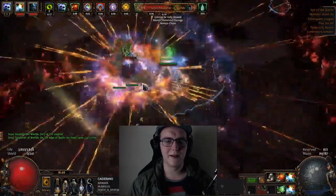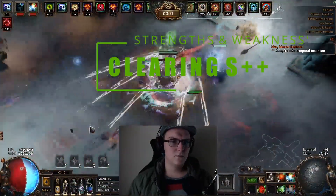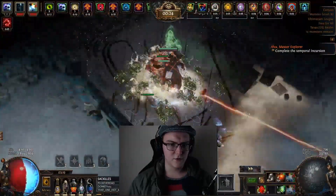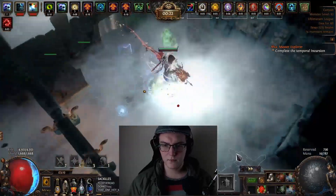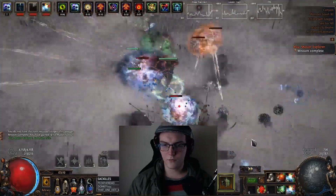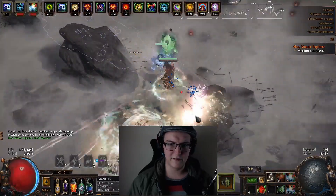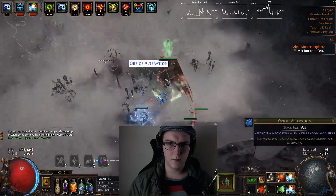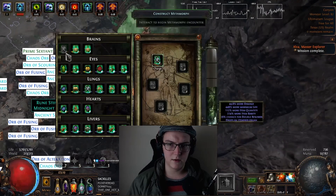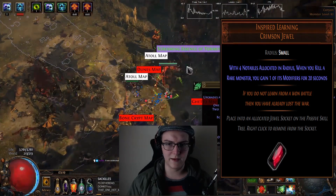Unfortunately we are stuck scaling a lot of damage unless you want a variance version where you scale survivability but sacrifice speed-clearing everything. Putting life on rings over Elemental Hit damage is an option. Damage for clearing is absolutely S-tier. The farming strategy I've been doing is Nemesis on Baldo's Rest with all of the harbinger watchstones, and I basically roll for the Nemesis sextant and delete the packs of harbingers as soon as they spawn.